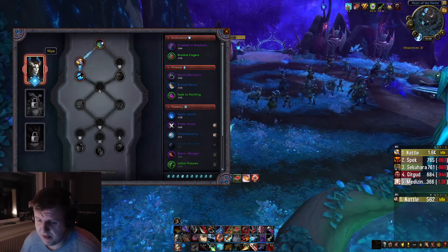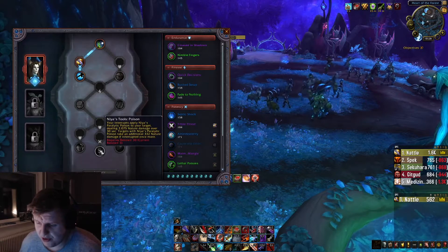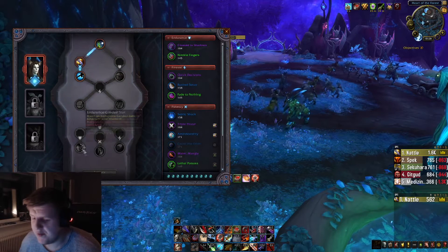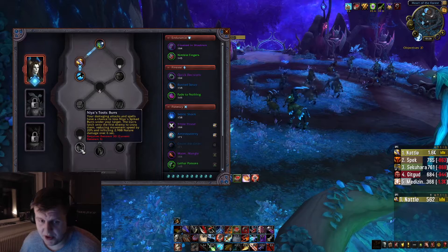Other than that, just pick whatever Soulbind you have — you only have one right now anyway. Just work your way down, and if you pick Night Fae, your strongest option is Nia's Tools Burst, which is what you want to work toward.